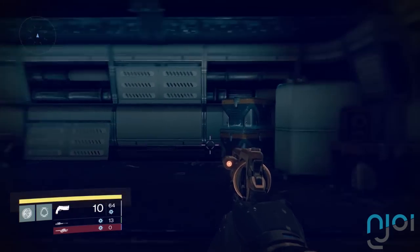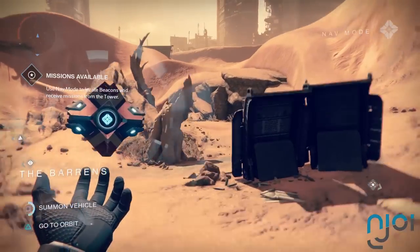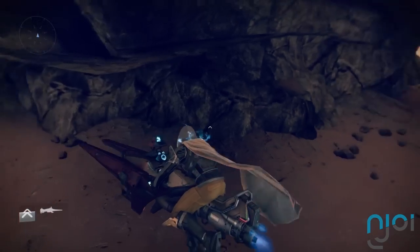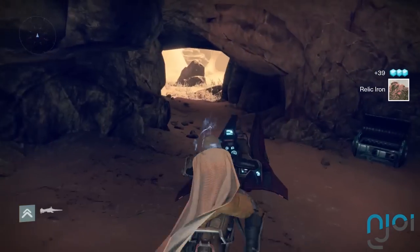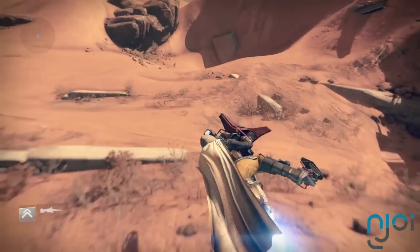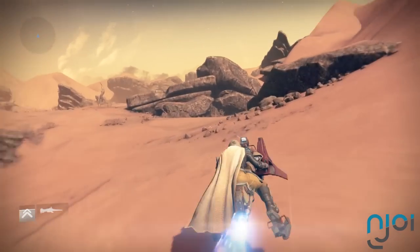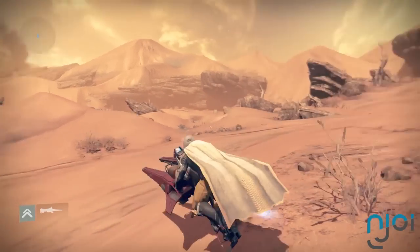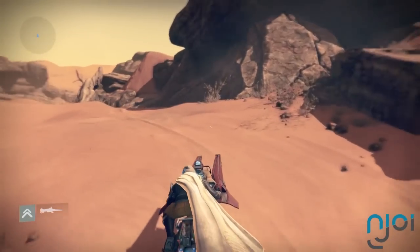Quick spin and look. I recommend higher sensitivity — I've kept mine low just to keep you guys from getting disoriented during the video. Let's bring it out to this area into the open, and this is where we keep our eyes peeled for relic iron nodes rather than chests. The chests are pretty easy to spot, but the relic iron you kind of got to get an eye for it. But once you do, you'll find that you really don't take much time to farm up a lot of relic iron.